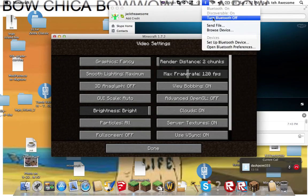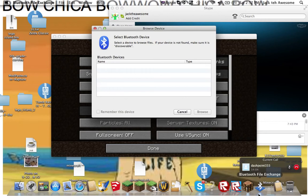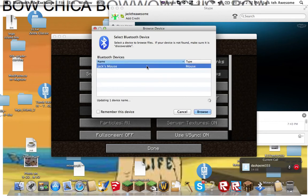What the heck are you doing? Bluetooth file exchange — Jack's mouse. I kind of like how they show it every time you actually get an achievement, but in other ways I kind of don't. Our house is finished Jack! All I need is some torches.